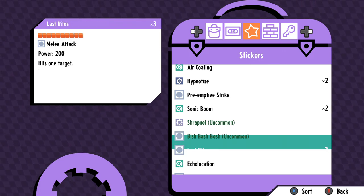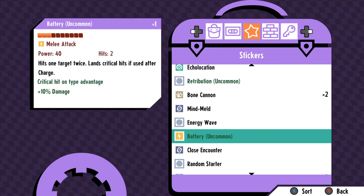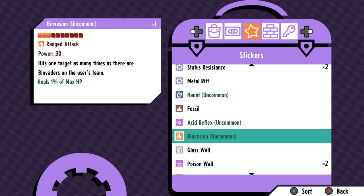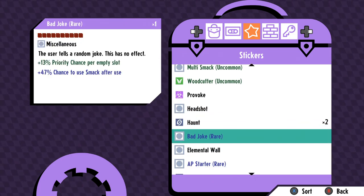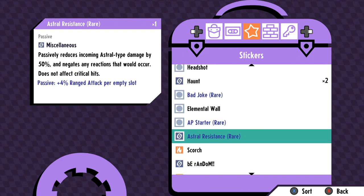Stickers also come in various types — which makes sense since any attack needs a type associated with it. There are also typeless stickers, which actually become the type of the monster holding them. So if you're using a move like Smack and it's typeless, it becomes fire type if the monster is fire type. Interestingly, if you're fused, that typeless attack will become dual typed if your fusion is dual typed, adding even more layers of complexity.